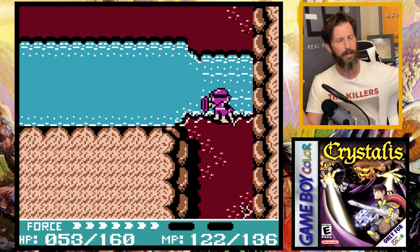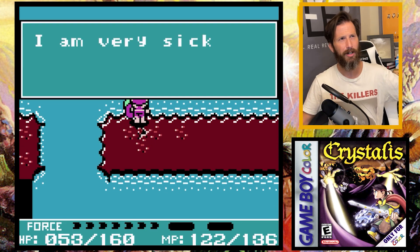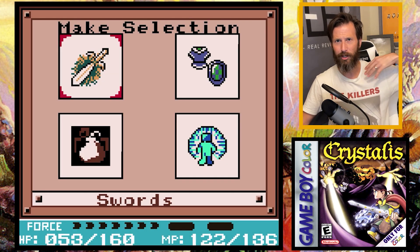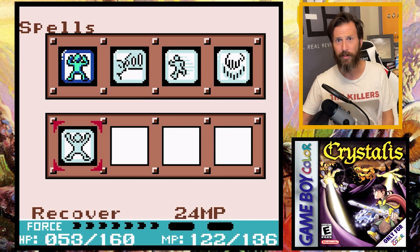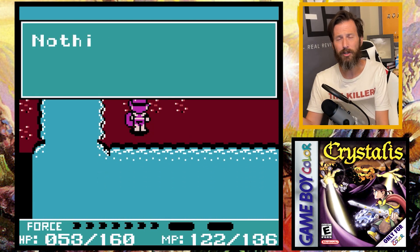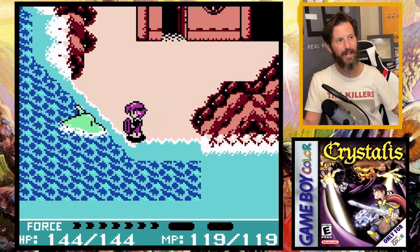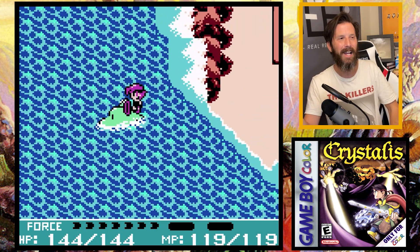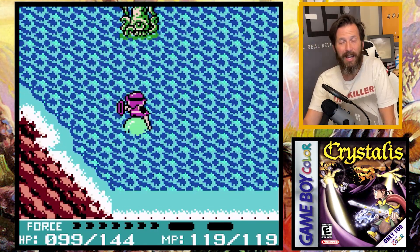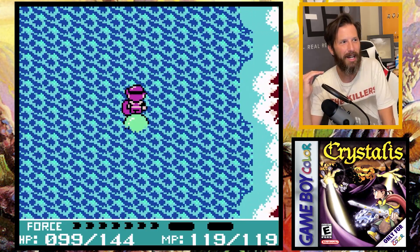Thinking back to shallow water areas I'd seen, I remember one in Portoa. I go back there, create my ice bridge, travel across it, and Zebu appears giving me the Recover spell, which cures ailments like paralysis or poison — very handy. There's also a dolphin you can talk to who's a little sick. If you give it a medicinal herb, the dolphin is cured and gives you a shell flute. Anytime you call that shell flute, you can get on your dolphin and surf the oceans around the world. This creates one of the most memorable scenes in the game — riding around on that dolphin brandishing your sword out in front of you. A great scene that will go down in Game Boy history as an awesome experience.